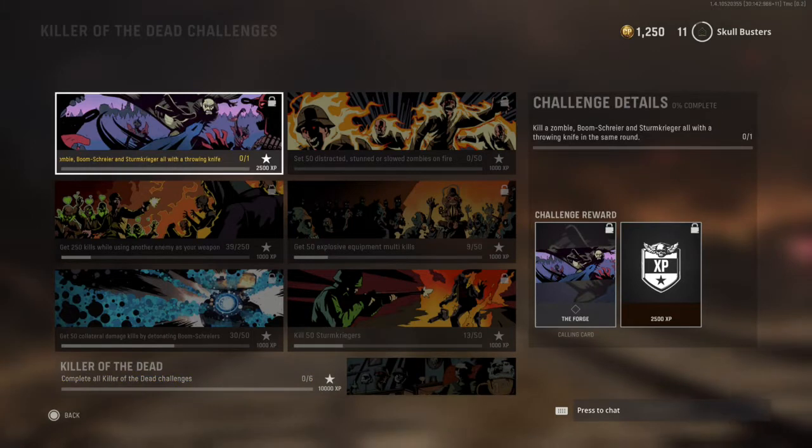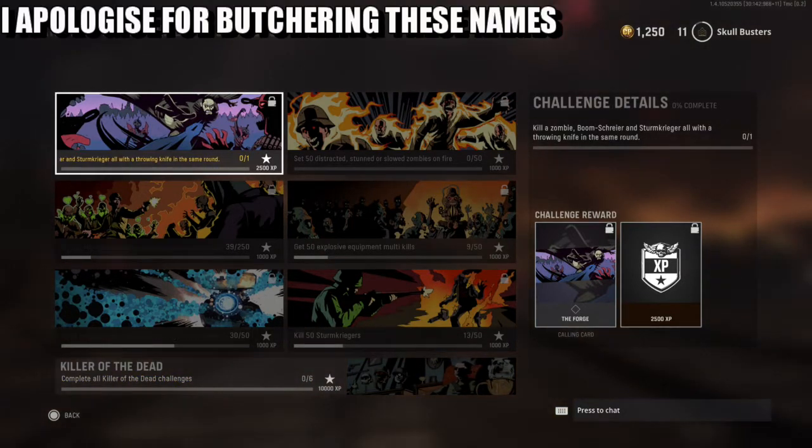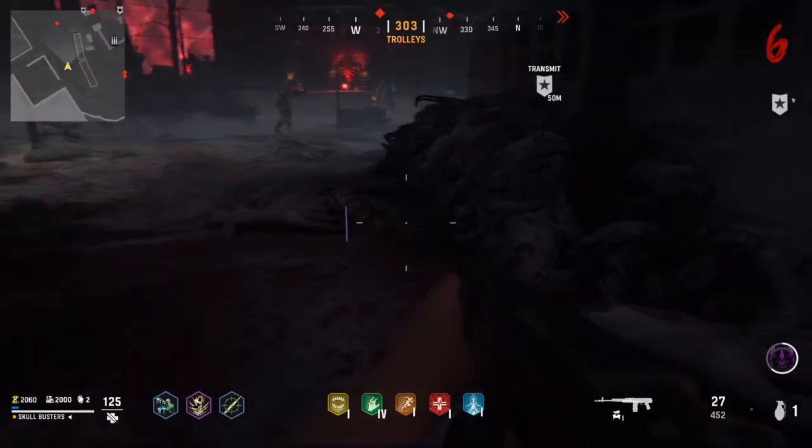So this one you've got a killer zombie, a Boom Shrieko, and a Sturm — I can't pronounce these names — but the three zombies you've got to kill with a throwing knife in a single round. So let's get on with it.